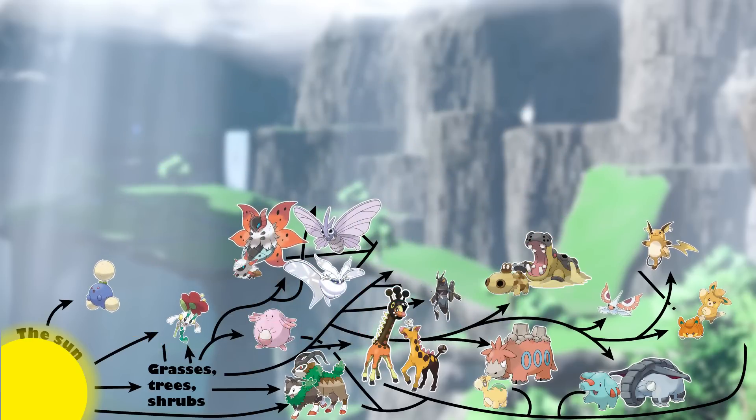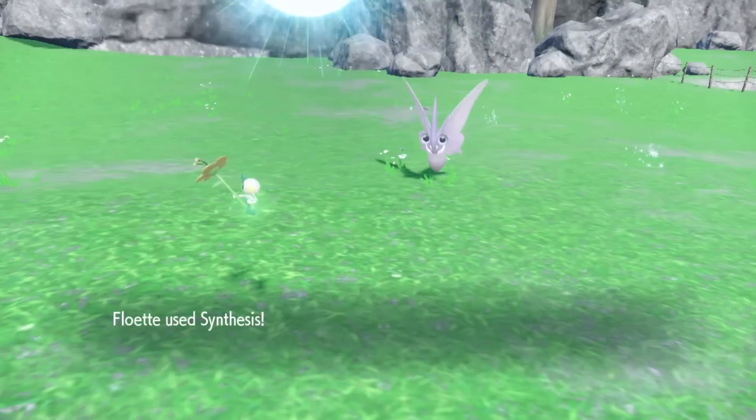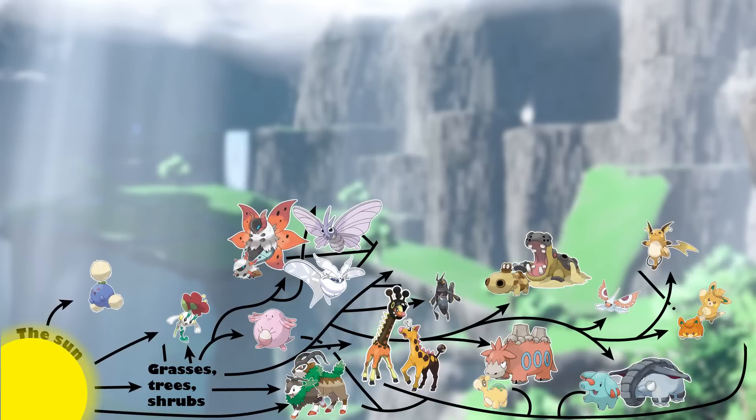It is interesting to note that Floette does not learn any of the life-draining moves like Absorb, and instead only learns plant manipulation moves like Razor Leaf and Petal Dance. However, it also learns Synthesis and Solar Beam, both of which rely on drawing energy from the sun. The more I research Floette, the more it seems like a plant parasite — it lets a plant do all the work, and then Floette just reaps the rewards, without wanting to outright consume its plant hosts.